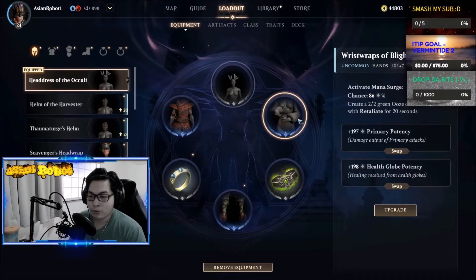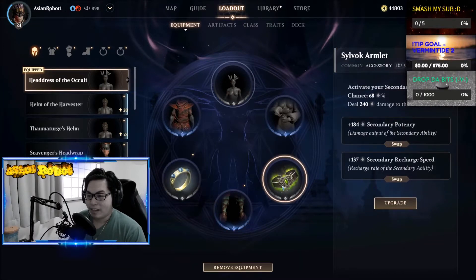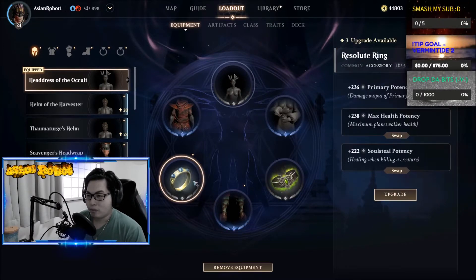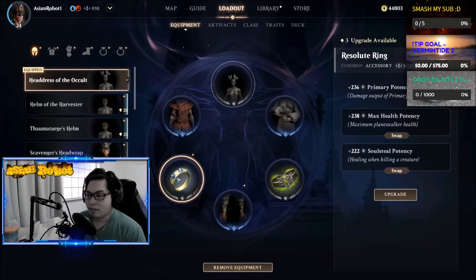You get a 2/2 green ooze creature token with retaliate — that one's fun. Drop below 80% max health, which happens often, and you get 2/2 green wolf tokens for 20 seconds — still pretty good. It's just the Resolute Ring for the loadout. You can stack on more summons here if you want, but I chose not to, and this one's for your secondary. So: Cell Block Armlet and the Resolute Ring.